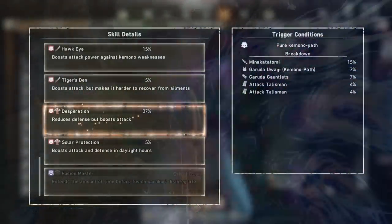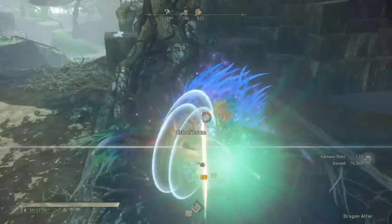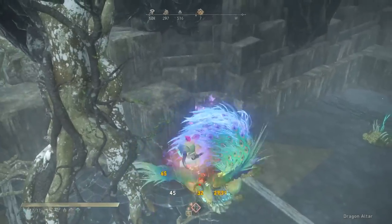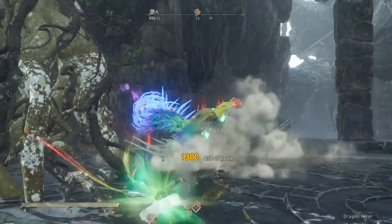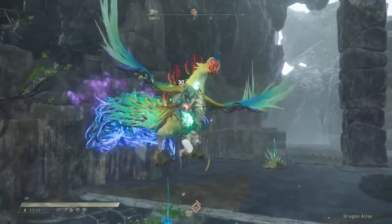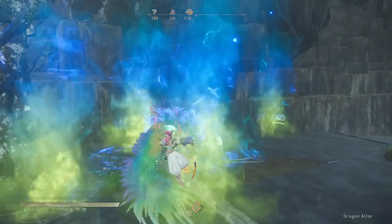My armor set has literally 37% Desperation total — 37% reduced defense — which is the highest I've been able to get of this skill, and even that doesn't get one-shot by the hardest fights in the game, as long as you have eaten for food buffs. On top of that, claw blades are an extremely evasive weapon by nature, with the ability to pull off a high-iframe dodge mid-combo and even mid-animation, as well as being above a lot of attacks due to being in the air most of the time. So you should rarely be getting hit using this weapon in the first place.